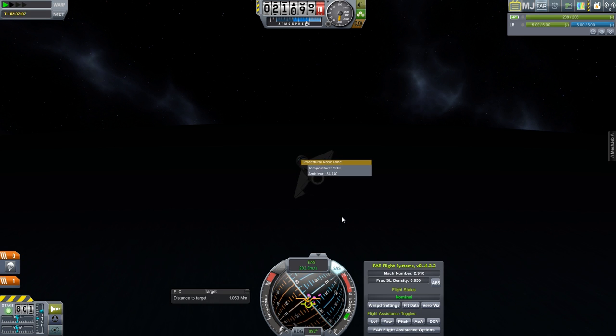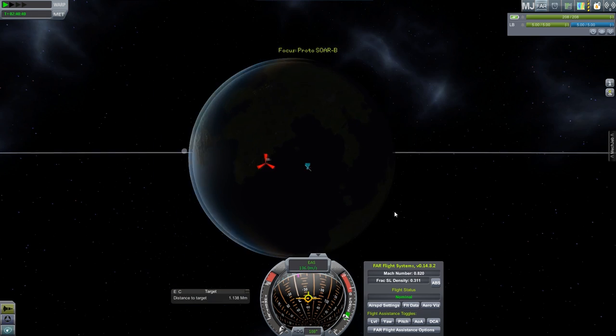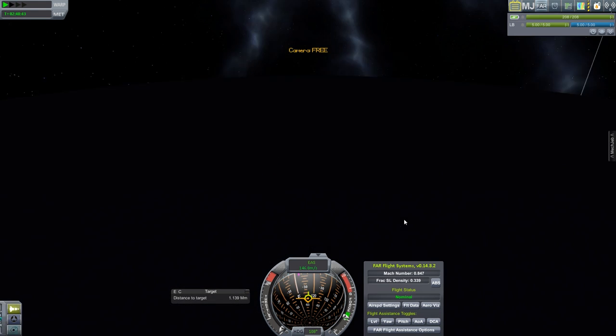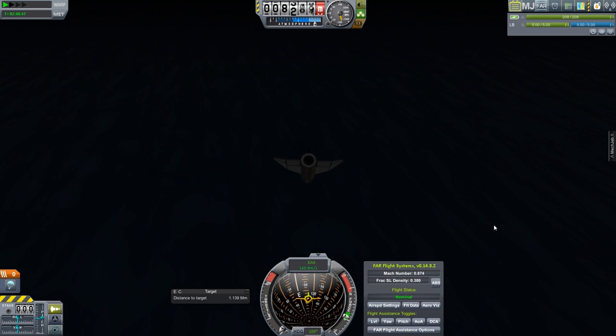Once we get below about Mach 5 the temperature stops being a real problem. Our equivalent airspeed is dropping again — that's good. Below Mach 3 pretty soon we're going to be looking at subsonic. I want to see this thing be controllable all the way down. We're below Mach 0.8 and right in the middle of the ocean — overshot by just over 1,100 kilometers.